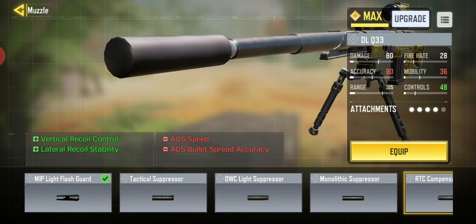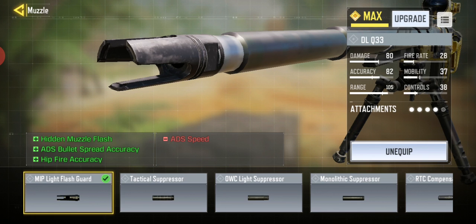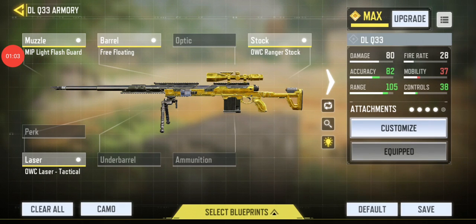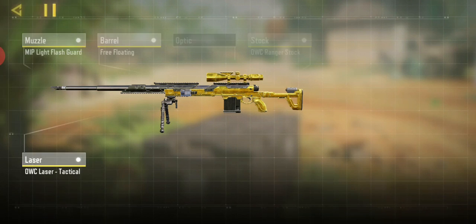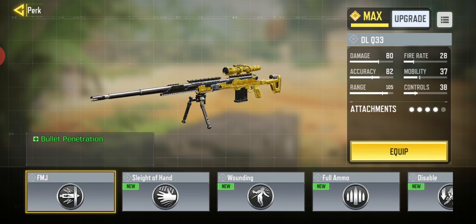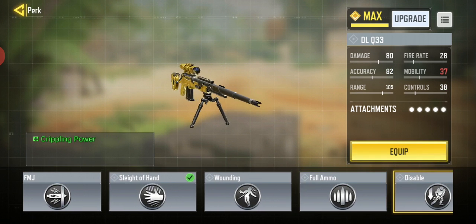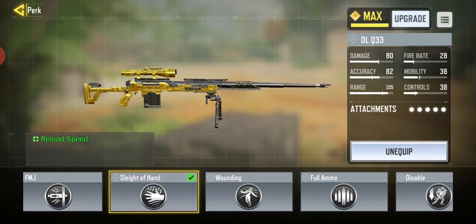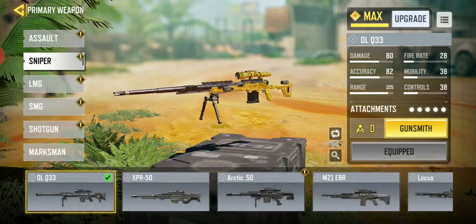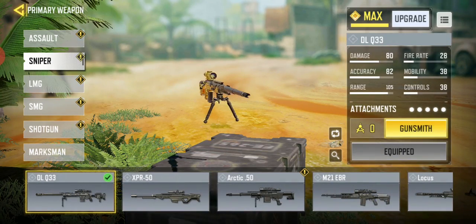I used the MIP Light Flash Guard and the OWC Laser Tactical, and that is only four attachments. So what I would recommend to have is Sleight of Hand — I know it doesn't say it there, but it does increase the ADS speed by the slightest little bit.